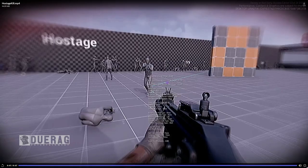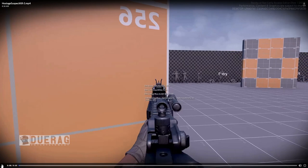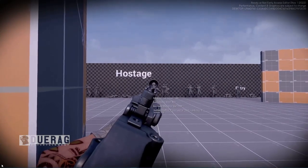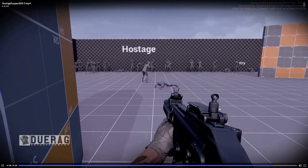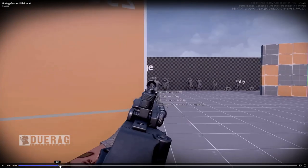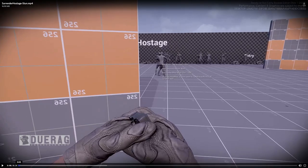Up next we have 'Hostage Suspect Killed.' Obviously they're giving us the option to just straight up kill the dude holding onto the hostage, and that's probably the best play if you don't want the hostage to die immediately — unless you want to throw a grenade. I like how he leans out of cover here, he's just kind of cautiously poking out.